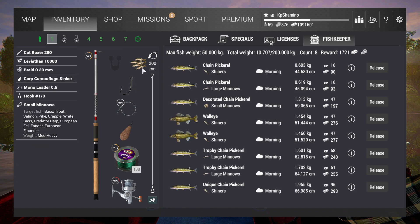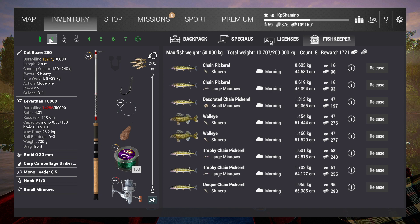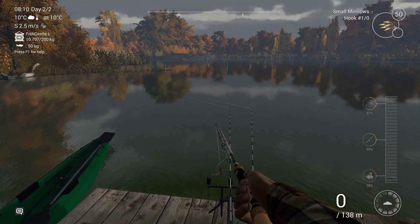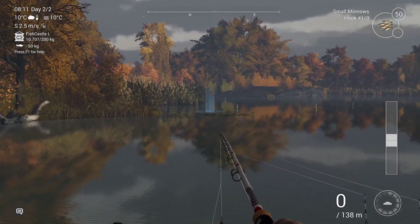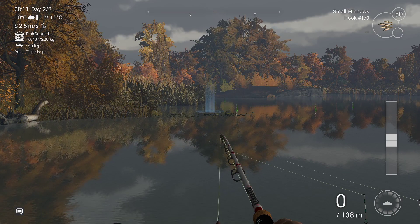This setup was a 1-0 with small minnows, and the other rods are copies with large minnows and a 2-0 — those were intended for the Chain Pickerel, with Shiners on the others. It was funny that I got the decorated Chain Pickerel on the setup not intended for that fish. You need to go to the Dock of Peace. I'm standing here with my Rod Pot, and you can get Chain Pickerel everywhere in this area — it's a very big area, so I don't think there's a specific position you need to be.